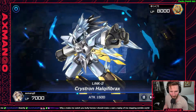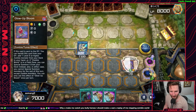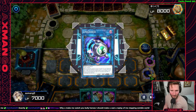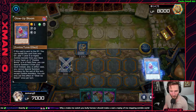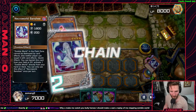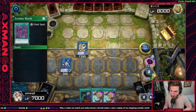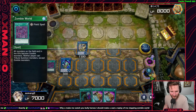That then allows us to special summon Globe Bloom from the deck, link it off into Link Garibo, which lets us special summon Doom King Ballerdrack from the deck when Zombie World is on the field. You usually get Zombie World on the field through Smilling Dead, Necroworld Banshee — and then Banshee from the graveyard as a quick effect. That's our standard combo line.